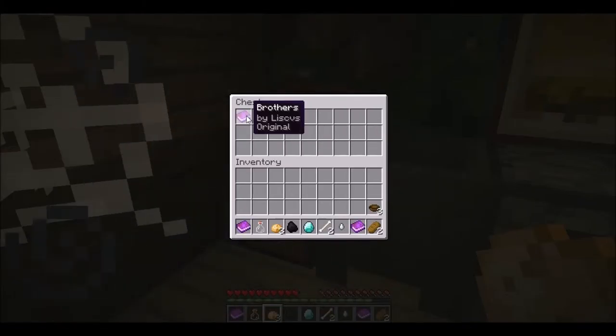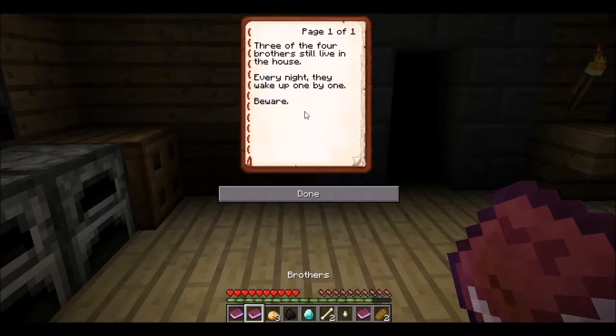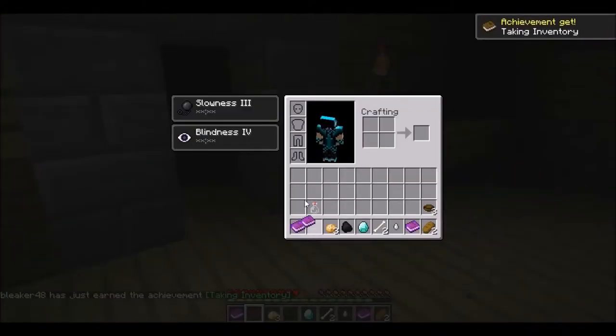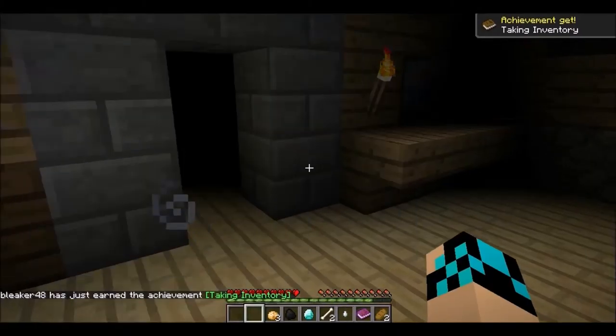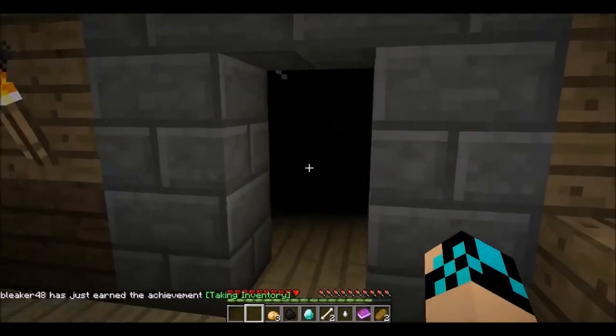A glass bottle — that should be handy. Potato. Brothers: three of the four brothers still live in the house. Every night they wake up one by one, be aware. It's actually a cool little mechanism they use — when you open up a certain chest, brothers will awaken.